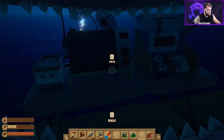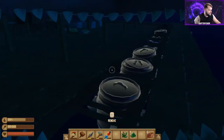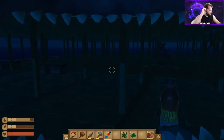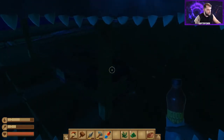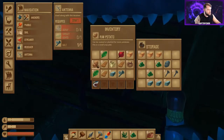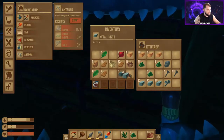We need some water, and then we'll go through all this and see if we can get enough scrap together to finish the other two antennas. Let's go ahead and store everything really quick, because we're going to get a lot of resources in a second.